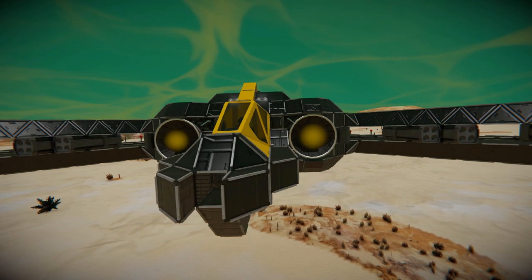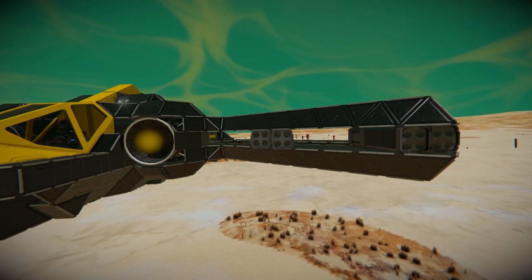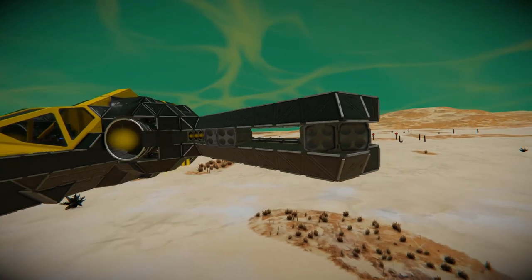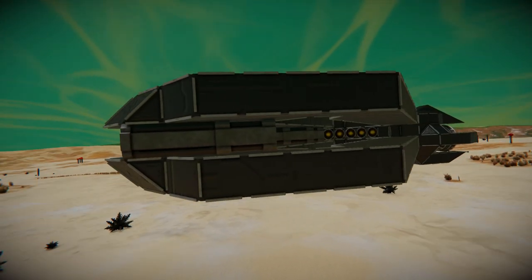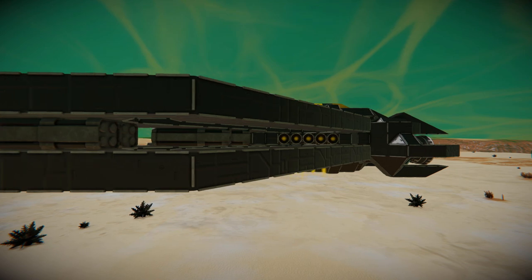If we move along onto these wings, we've got some rocket launchers — eight in total, four on each side. They come across onto these funny little wings which have gaps all the way through them. We can also see the hydrogen thrusters on the side on the main body of the ship.